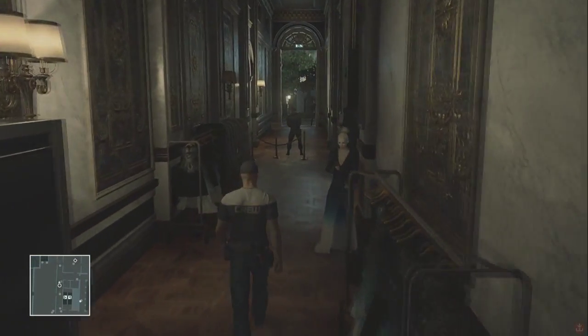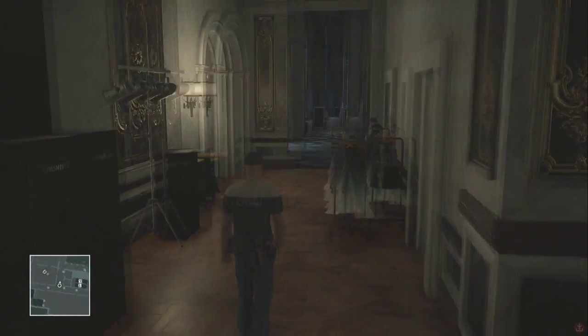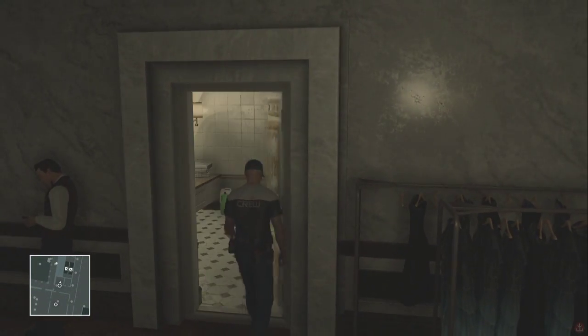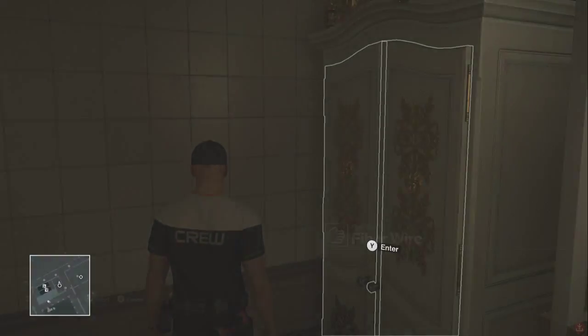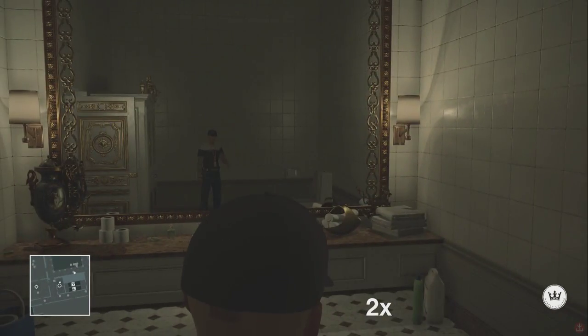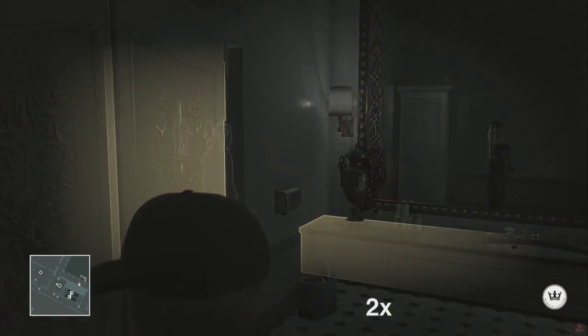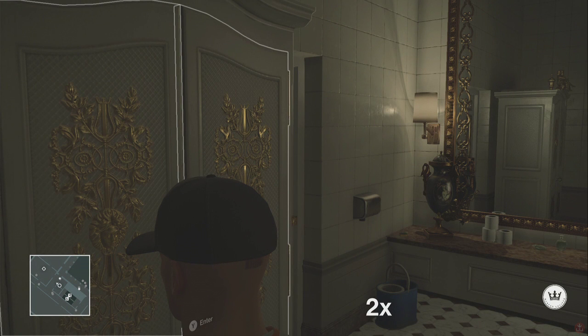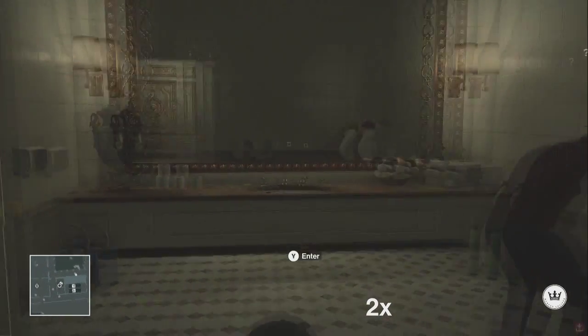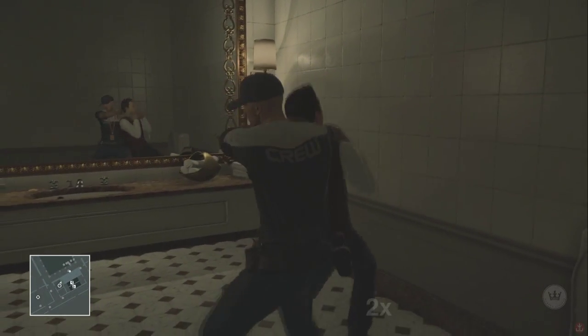We're going to make our way towards the kitchen now, where our target is. First we're going to go into this bathroom here because we're going to need to clear the hallway. Throw your coin against the mirror — the raider that's leaning against the wall will come in here. Remember he's not a target, so whatever you do do not kill him, just take him out.